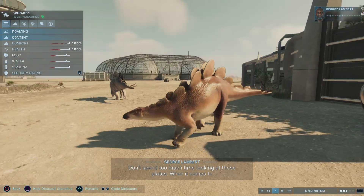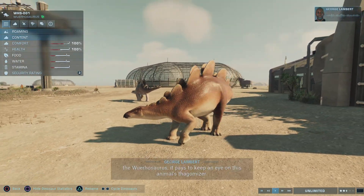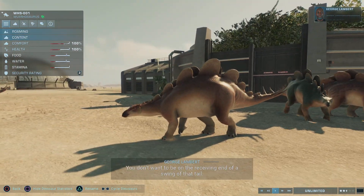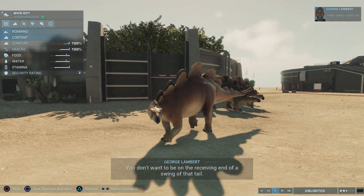Don't spend too much time looking at those plates. When it comes to the Wuerhosaurus, it pays to keep an eye on this animal's thagomizer. We don't want to be on the receiving end of a swing of that tail.